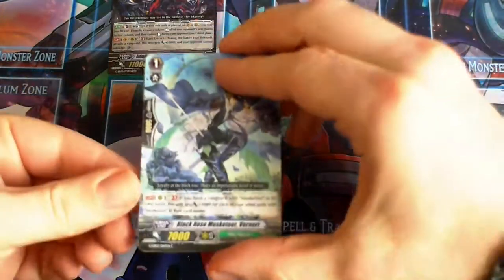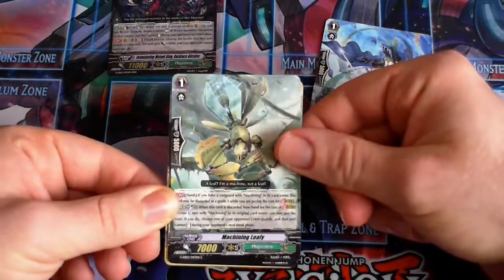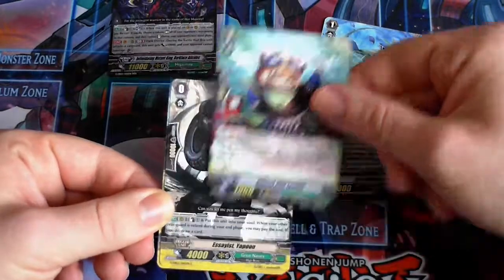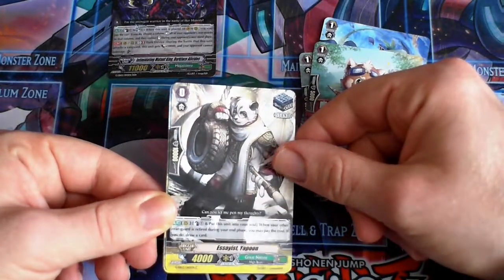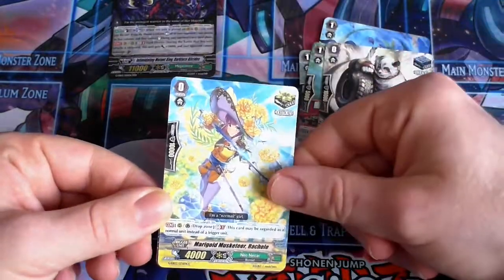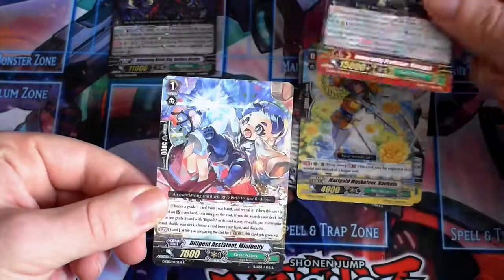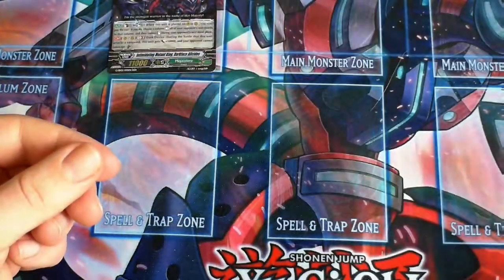Next pack we have got Black Rose Musketeer, Machining Lady, Animal Clip Lesser, Easiest Yapon, Marigold Musketeer Rush Owl, Immortality Professor, and Diligent Assistant Big Belly. So, we've got two Rares in that pack.